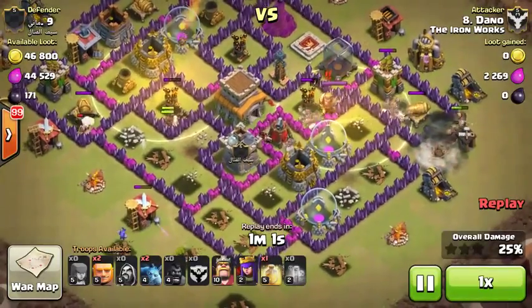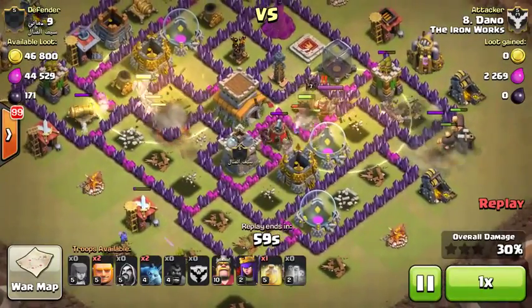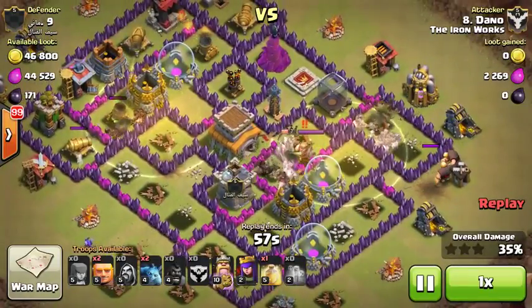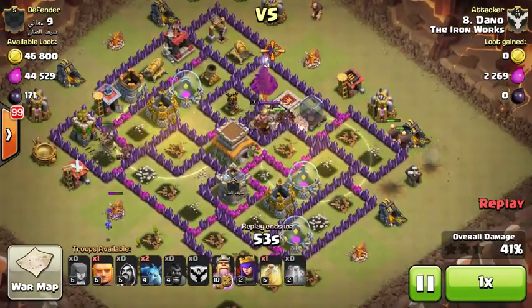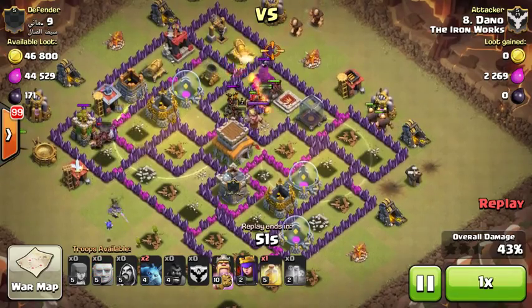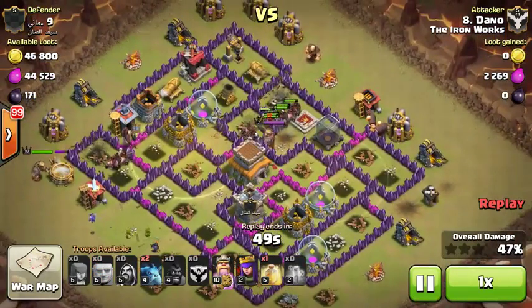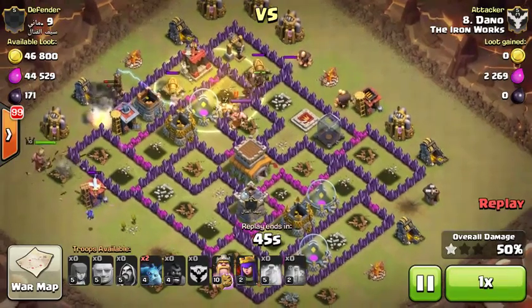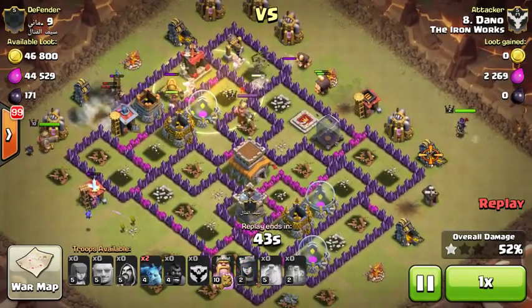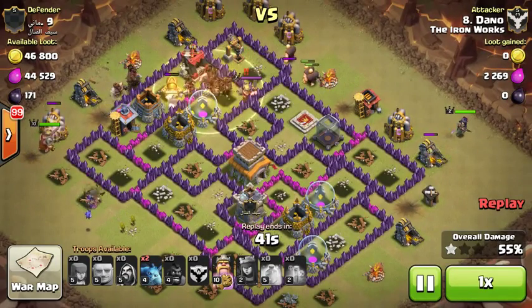I'm going to follow them around — I've got four heal spells that I'll use with them. I already used the poison spell and they're just doing work. I start dropping some of the other troops I have to clean up: some giants going down to assist and get rid of spring traps. There's the giant bomb — I expected that one to be there. There's a tesla outside, knock that down.